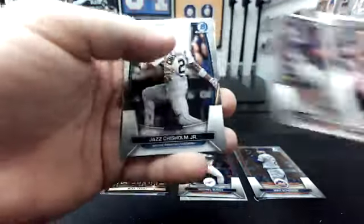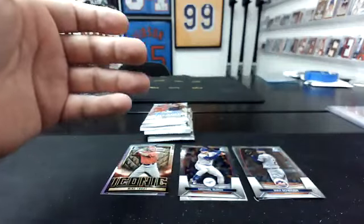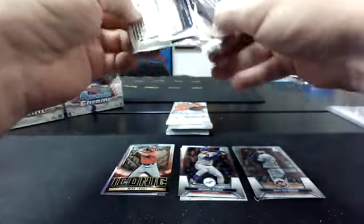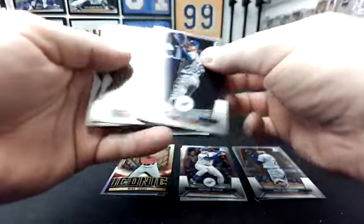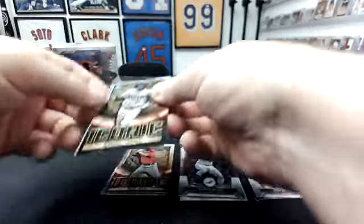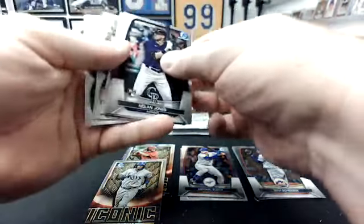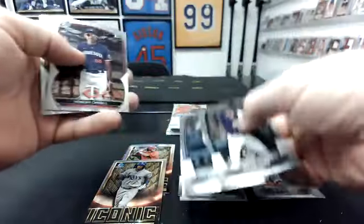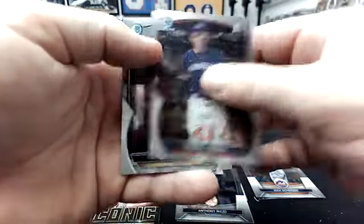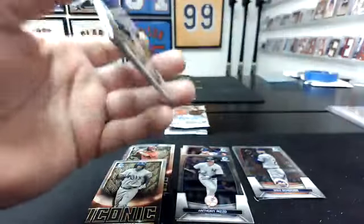Jordan Lawler, Drew Gilbert, Michael Harris, Jazz — Jordan Lawler, Arizona Fall League, sorry. Let's go ahead and do these two, we'll hold them all for the end of the box. The Speckle — Jackson Holliday. Arnaldo Lantigua first. Mookie Betts. We'll hold the Speckle. Behind a Wander Iconic. Auto there — looks like two base autos, maybe a refractor. Nolan Jones, Hendry Chivilli, and Javier Rivas first. No big name first chromes yet.